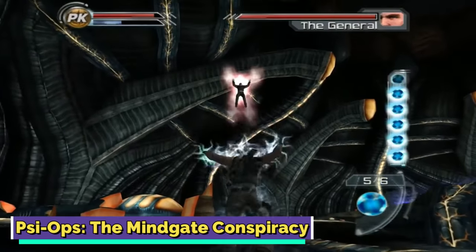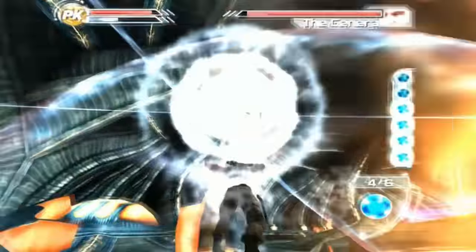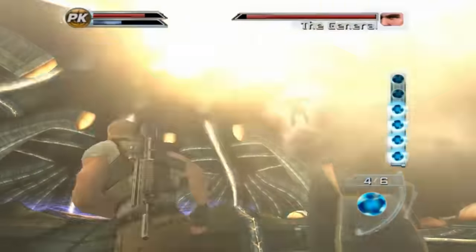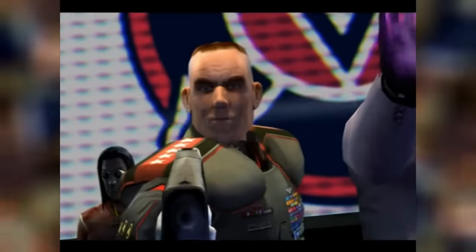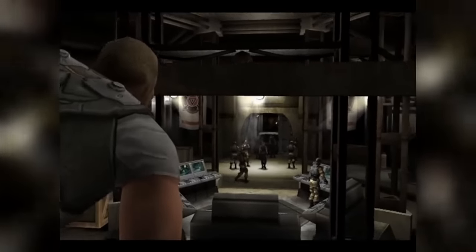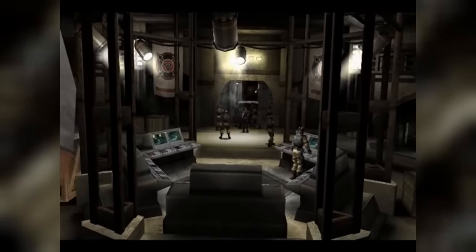PsyOps: The Mindgate Conspiracy. This next game heavily draws inspiration from popular titles of its time while also adding its own unique ideas to deliver a special experience. Nick Skryer is a highly trained Psy operative who had his memories erased before infiltrating a terrorist organization. Things go south when the enemy captures him, and Nick must now escape this facility, fight enemies, get to the roots of his connection to this organization, and learn about the various powers his mind possesses all at once.